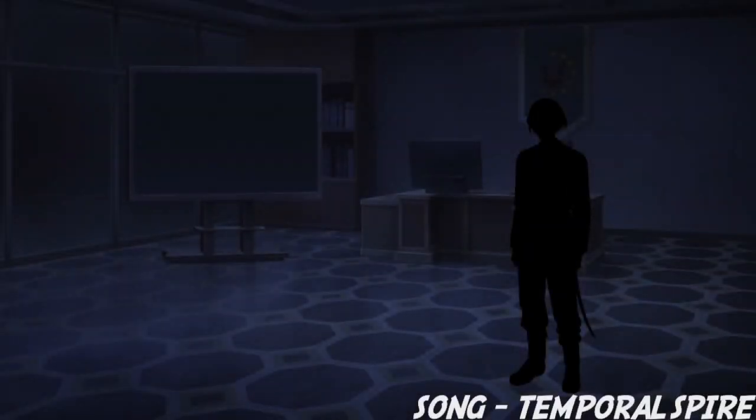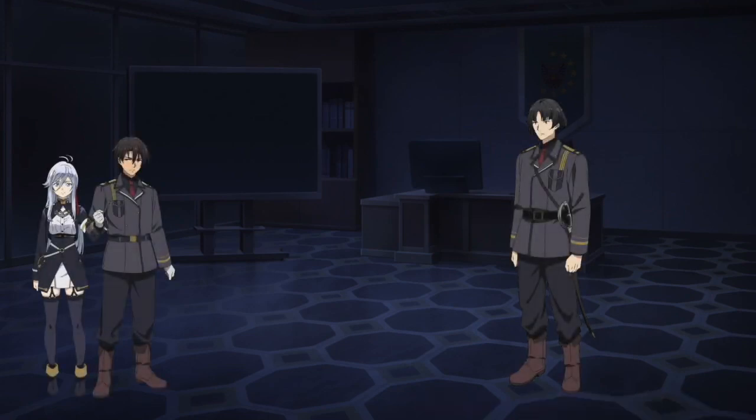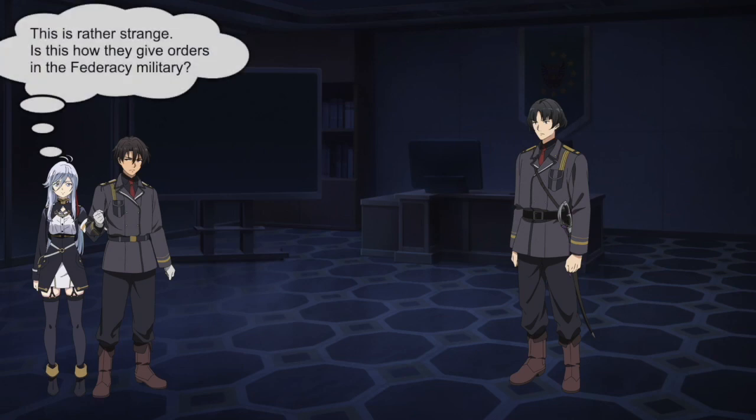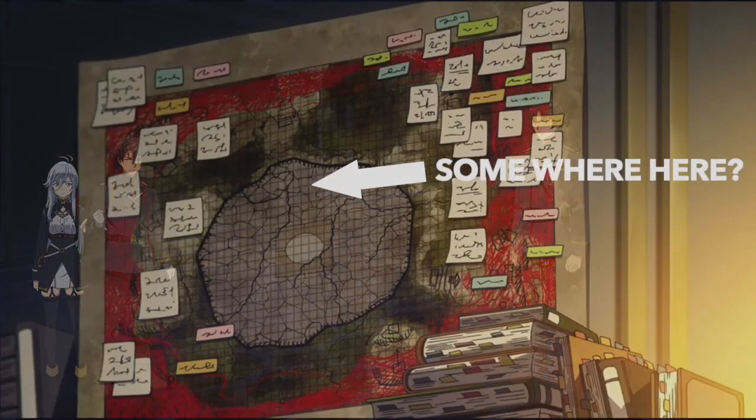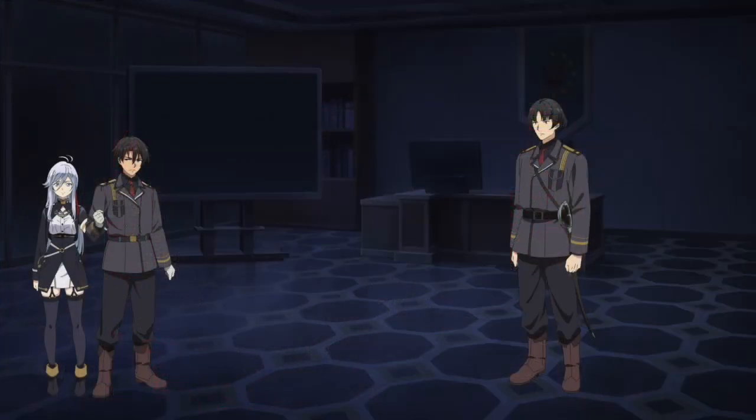We begin at the Integrated Headquarters Base in the Chief of Staff's room, as Willem has summoned Shin and Lena for a top-secret mission. For some reason the lights are off, which is suspicious and strange. The mission was to retake the Republic's northern sectors using the 86 strike package on a takeover operation of the Republic's northern secondary capital of Charite Underground Central Station Terminal.